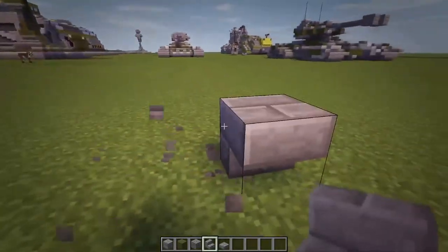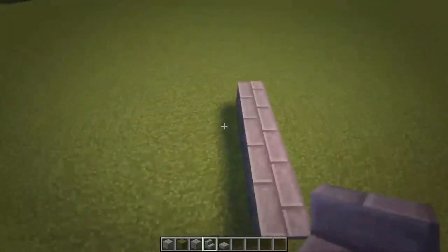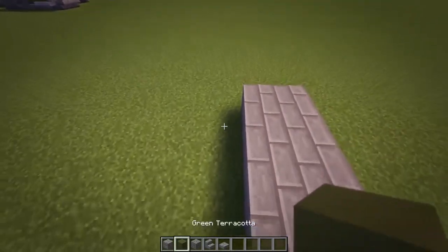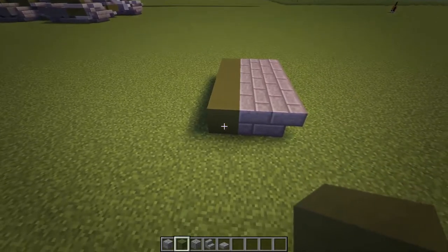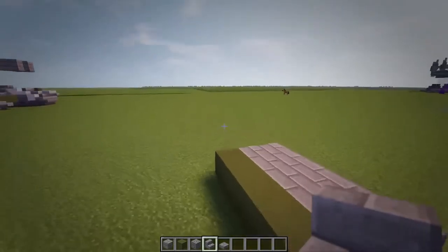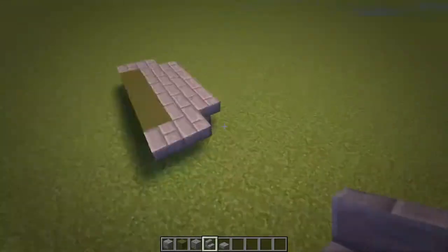Do five upside down stairs like this - that's three, four, five - and then do five stone bricks like that. Then five green stained clay behind it like that. Now take upside down stone brick stairs and do two, just leave it at two for now, because we're going to do the front treads first and then measure back from those treads.